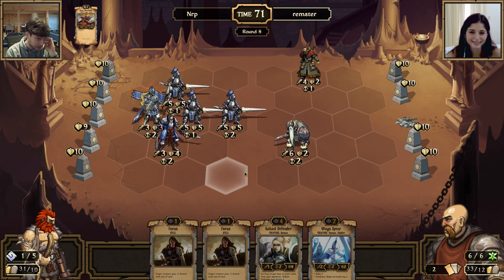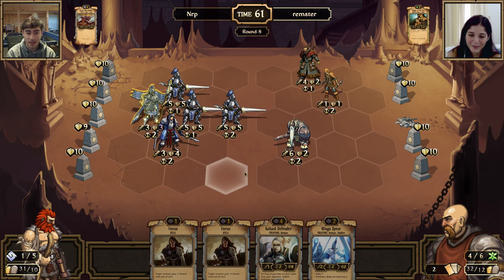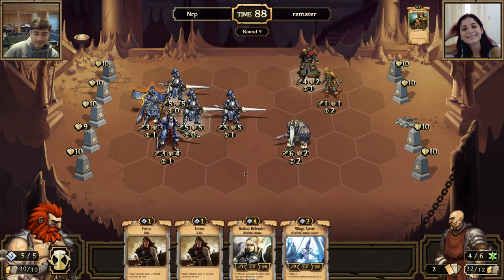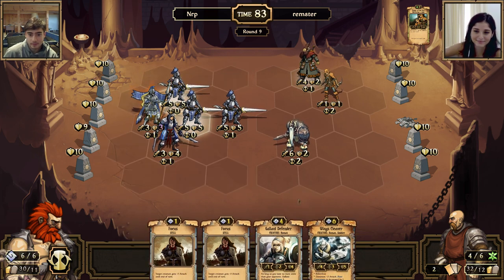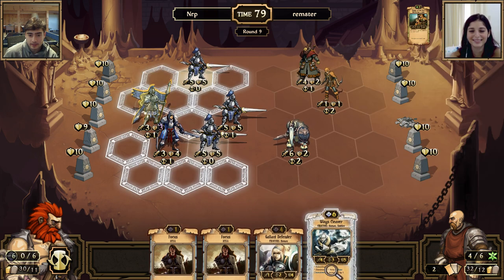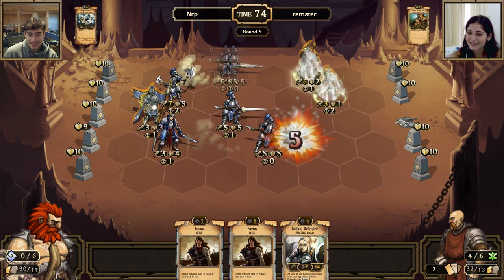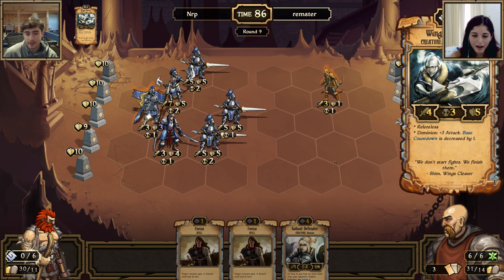Just wait till next week guys — maybe we'll record another one of these and she'll be beating me. I just top-decked a pretty powerful dude. He becomes much stronger when I have dominion activated — which I do because I already destroyed an idol. Relentless is a pretty good trait: instead of brute forcing five damage into a one-health thing and stopping, it just keeps attacking to finish out its damage.